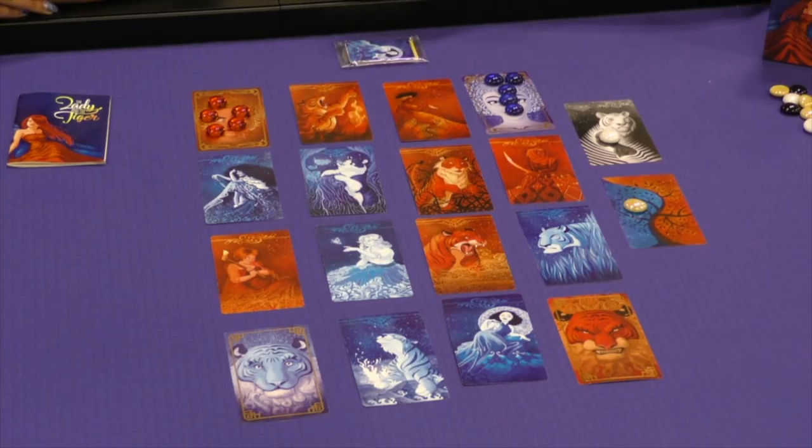It is a pack of five games that all use these exact same components. There are 18 tarot-sized cards and 25 little tokens. And with that, you can play not five variants of one game, but five completely different games. There's a solo game, a maze game which I've set up here, a two-player deduction game, a bluffing game, and a bidding game — kind of Euro-y. So, everything that you could possibly want is all in this one box.